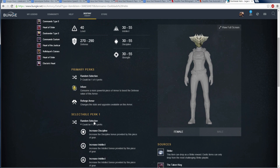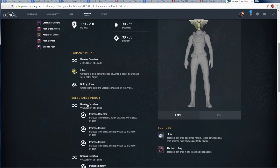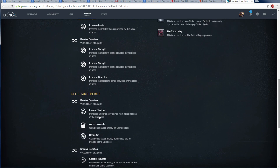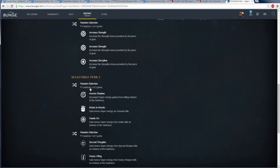If you scroll down you can see it's got Infused and Reforged, so you can do those to this helmet. There are random perks — intellect, discipline, and strength/discipline kind of stuff — but if we go down, these are the specable ones that are important.